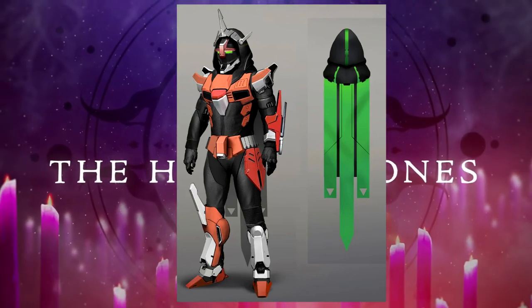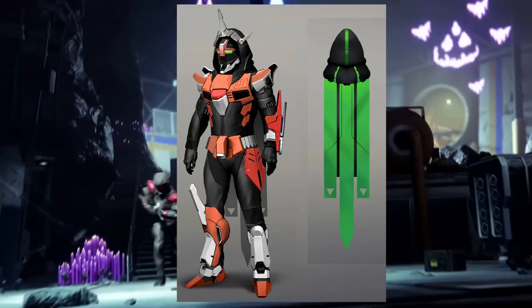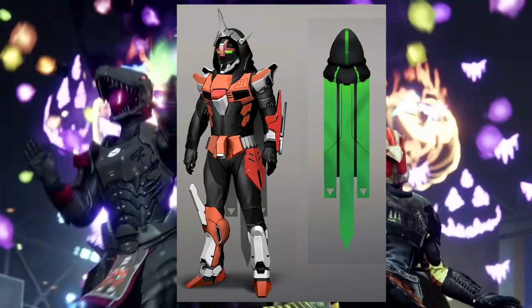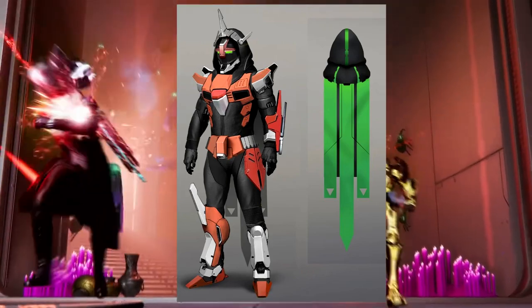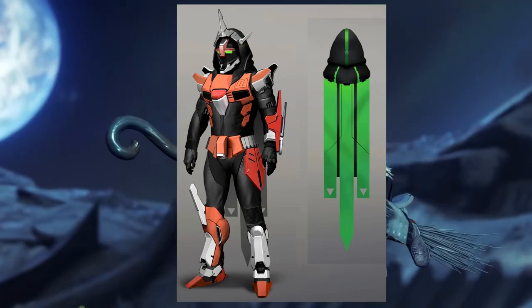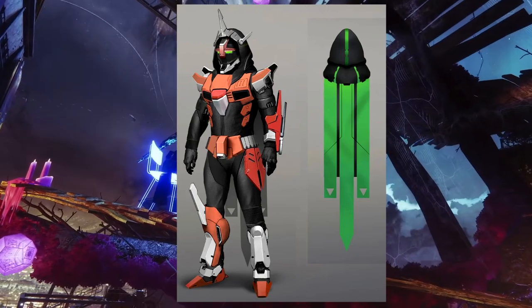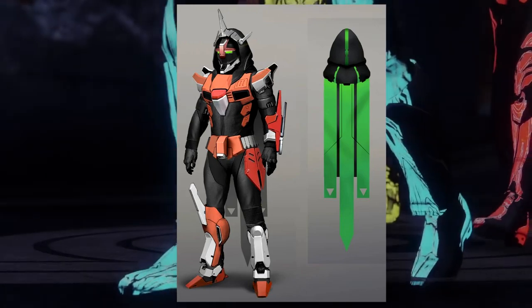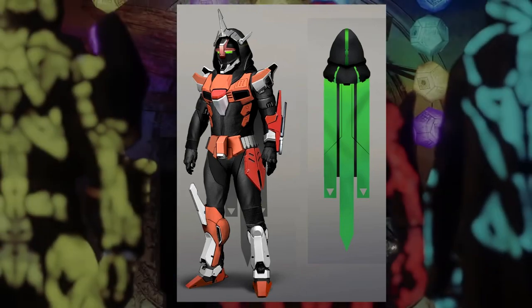Same thing for the boots — it's literally the same underpiece on the left boot. Just give us symmetry. And then you have the hip part, which if that was on both sides it would look better. Even if all of the pieces were symmetrical, I still think it wouldn't have been good because the chest piece is very lacking. The leather straps really killed the vibe for me.